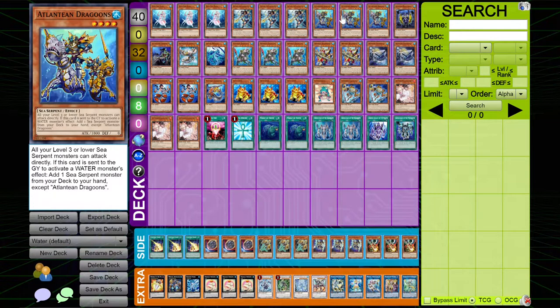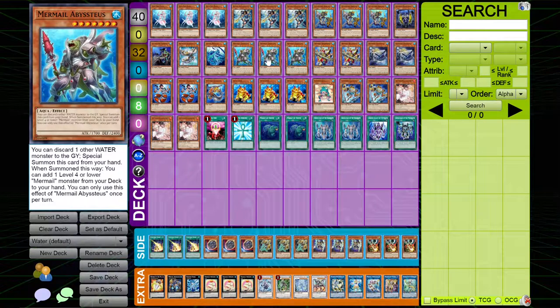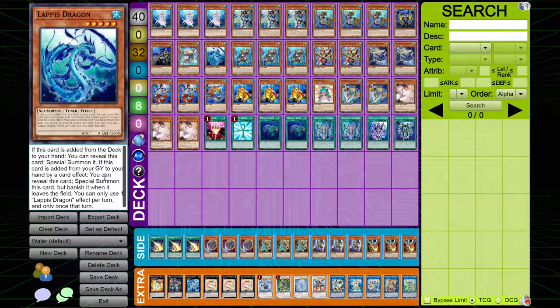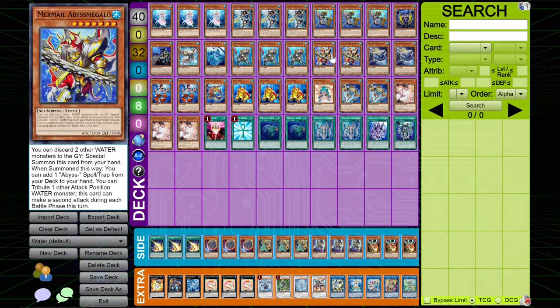Dragoons can search a Lapis Dragon, and Abysstias gets to add a Mermail. Then, since Lapis Dragon was added, you can reveal it and special summon it, and then the deck just snowballs like crazy. Depending on what else you have in your hand, considering you have so many waters, you'll easily be able to take up plays with stuff like Abyss Megalo, and it's just so crazy. Abysstias sets up just a lot of plays.